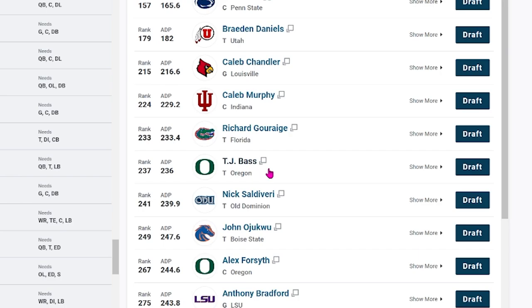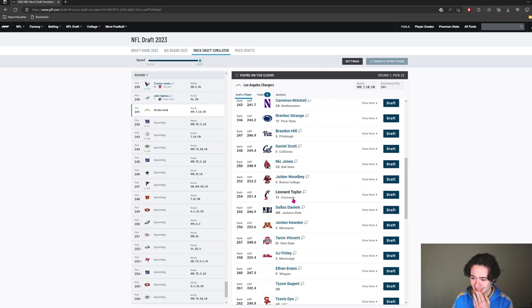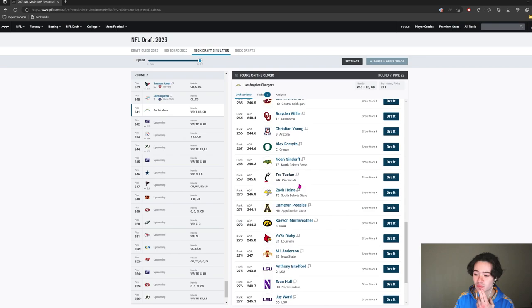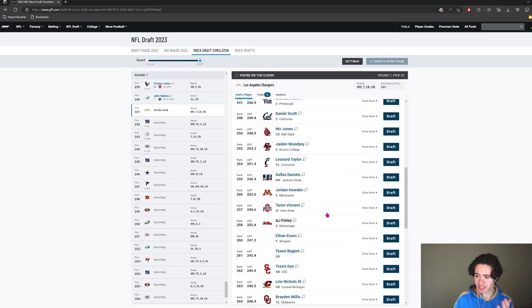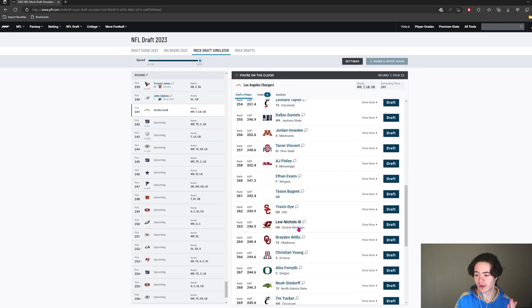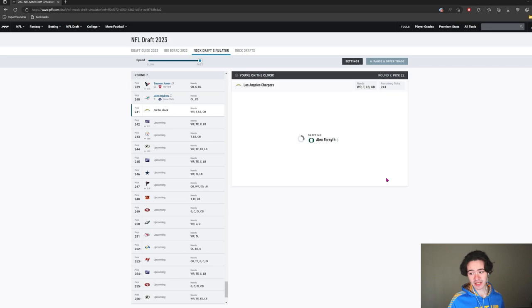In the seventh round I'm looking at flyers. Davion Thomas is still here, Leonard Taylor the tight end from Cincinnati — I do need a tight end. Travis Dye is still on the board. Alex Forsyth the center is also still available. We need some depth behind Corey Linsley because he was injured part of last year and we don't know how much longer he'll play. Alex Forsyth can learn behind Corey Linsley for a year or two. He's from Oregon — and so is Justin Herbert. That's my seventh round draft pick.